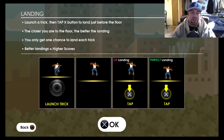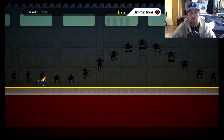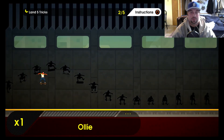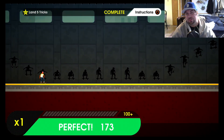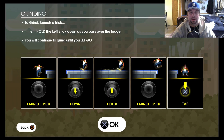Landing — launch a trick then tap the X button to land just before the floor. The closer you are to the floor the better the landing. You only get one chance to land each trick. Better landings equal higher scores. We're just doing Ollies right now but we're getting sick landings, even a perfect. Passed — that's how we like to start off.